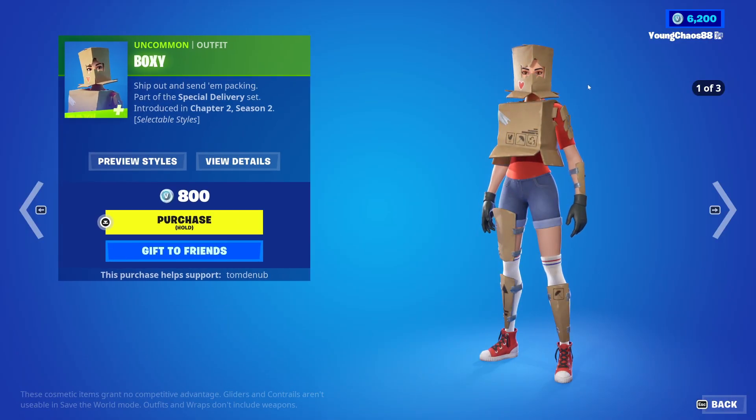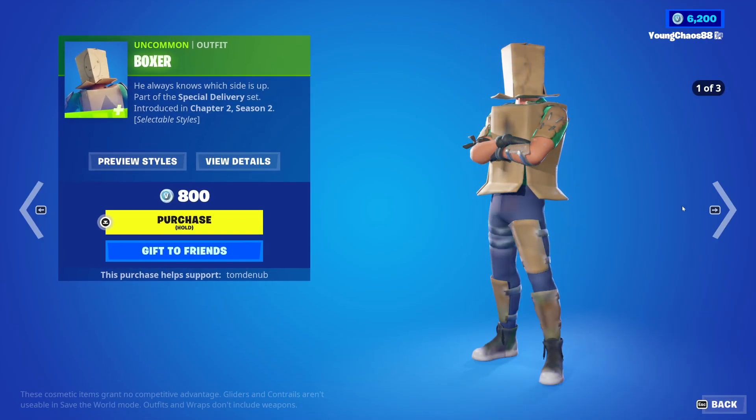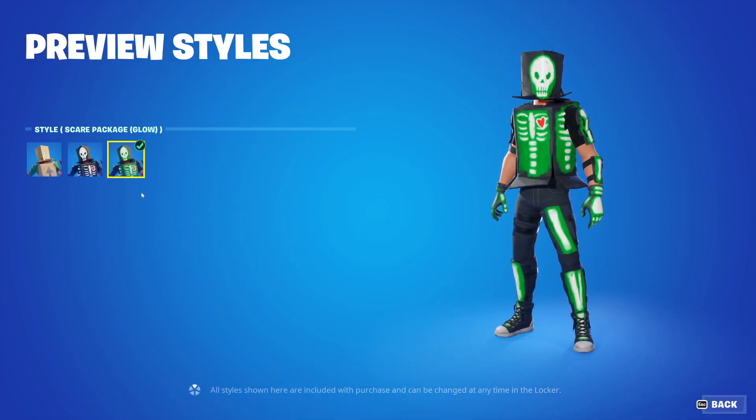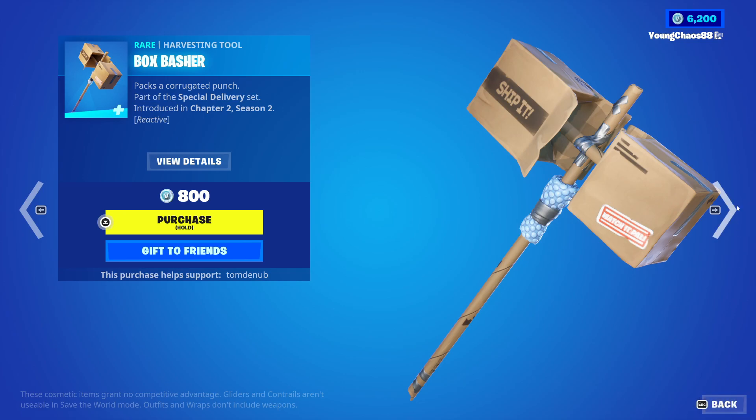We have Boxing returning, an icon outfit, 800 V-Bucks. It has three different styles, including this killer style, which isn't that bad. We also have Boxer, an icon outfit, 800 V-Bucks. Once again, there are three different styles — love the glow one because it really does look like it's glowing. And we have Box Basher, a rare harvesting tool, 800 V-Bucks. It's reactive when you swing it — if you swing it enough, it's going to start breaking apart.